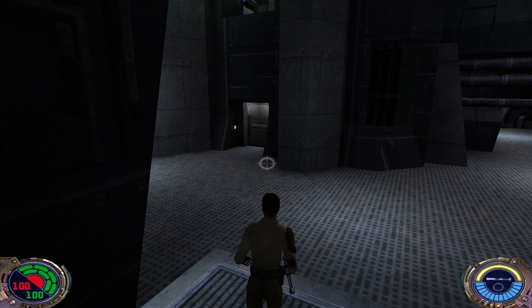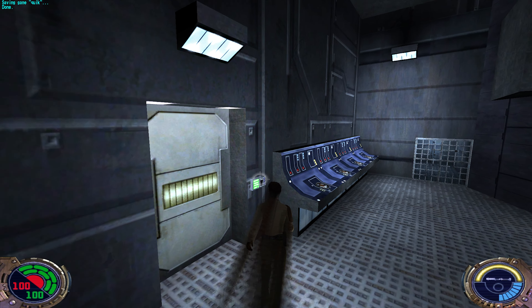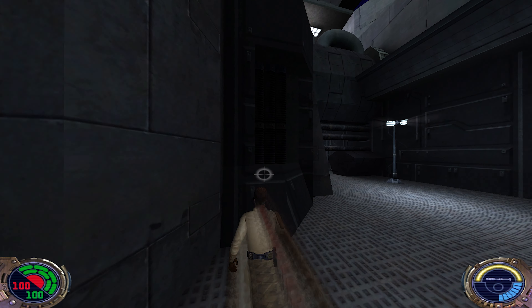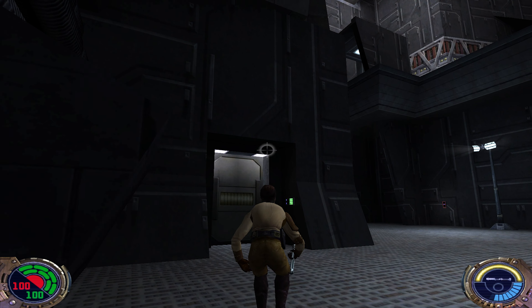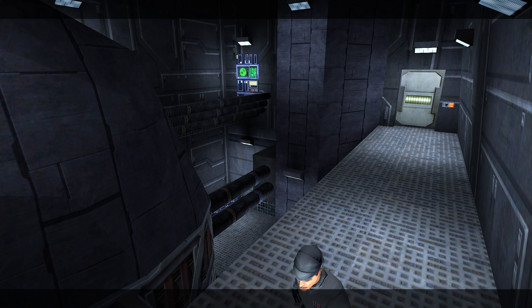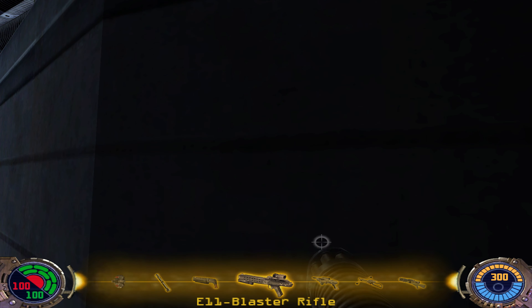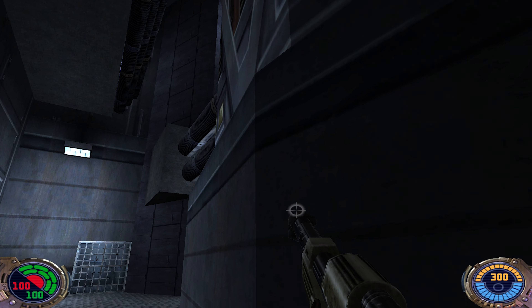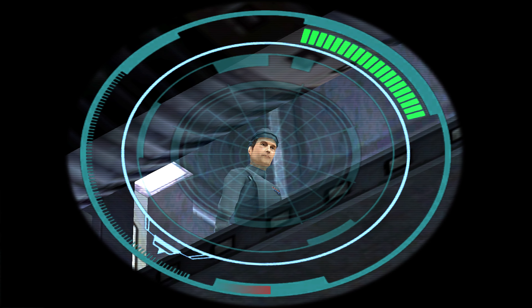We've got to first deactivate this on the top platform of this room. There's a guy up there — an officer watching in our direction. This was too late. Maybe I can blast him with the disruptor rifle. Let's try it out — maybe we're lucky. Otherwise it will be a failed mission.